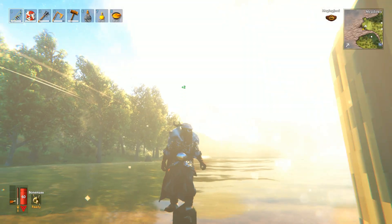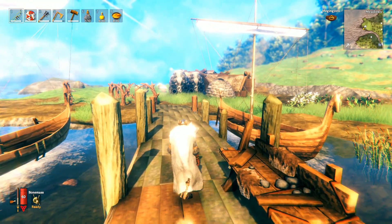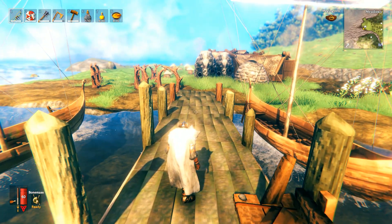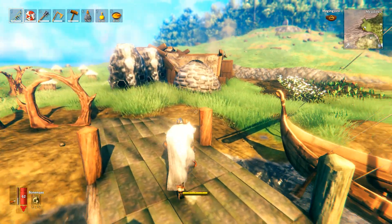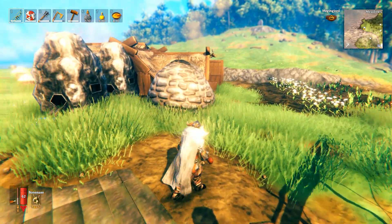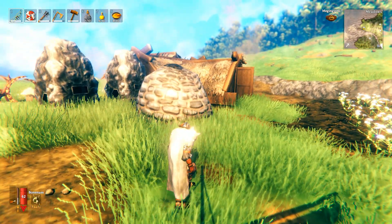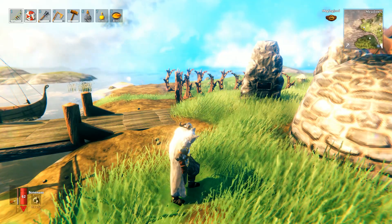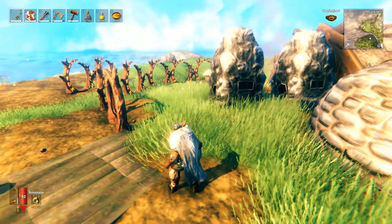Alright guys, welcome back to Valheim. We're going to take on the fourth boss today: Moda. Now this is a dragon - probably a dragon, doesn't have four legs, it has two, so maybe a Wyvern. It's a nasty beast. In between the last episode and this one, I managed to locate the actual platform where I summon Moda.